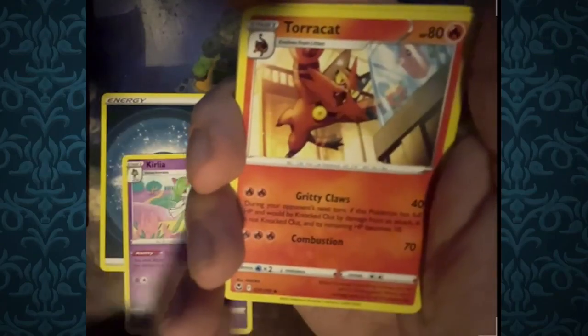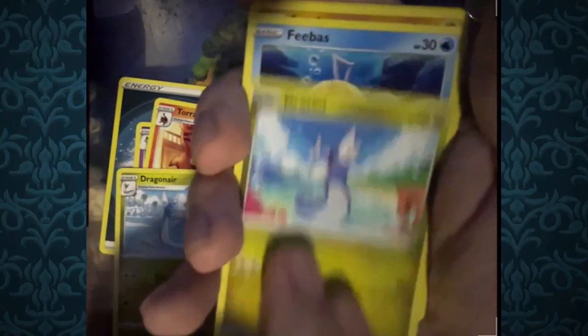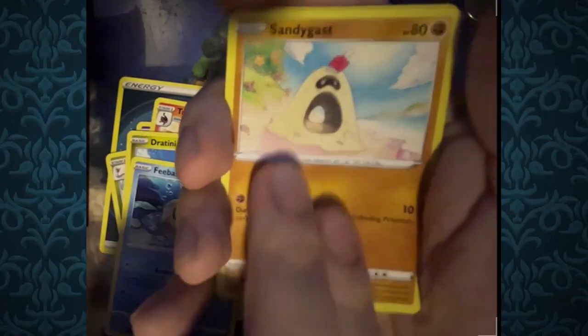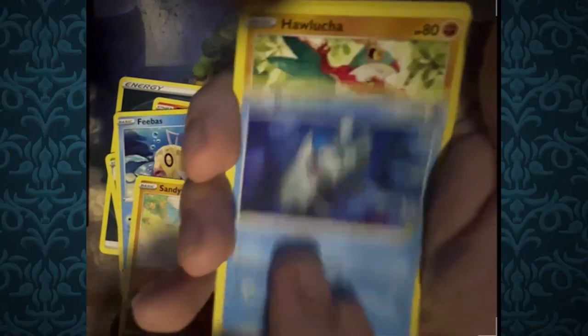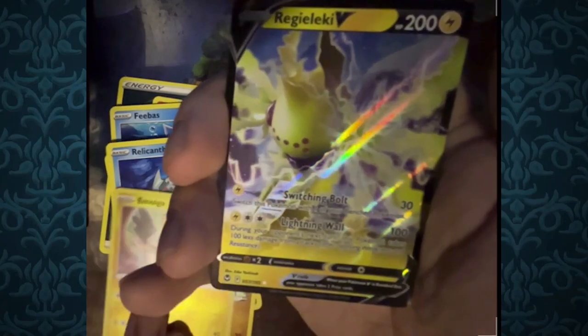Dark Type Energy, Curlia, Toracat, Dragonair, Dratini, V-Bass — very peaceful looking — Sandygast, Relicanth, Halucha, Molga, and for the rare we got Regieleki V. Back-to-back Regielekys.